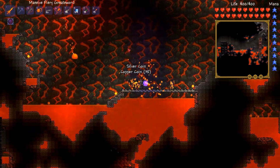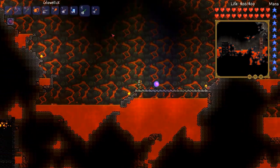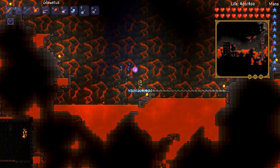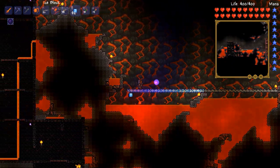I'm curious whether ice blocks would melt in the Underworld or anything crazy like that — I don't know that I've tried placing ice blocks. So let's see if I start placing some ice down. One thing about ice blocks is they're slippery, so that probably makes them not the best thing to use down here. I'm going to continue using them for the moment anyway.